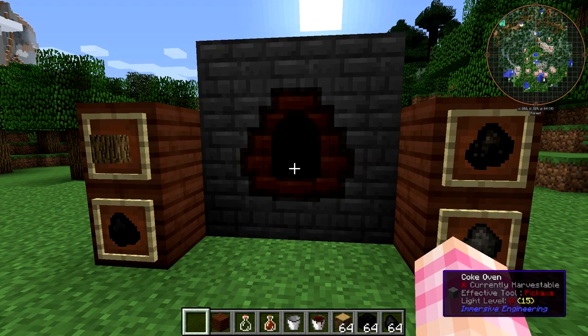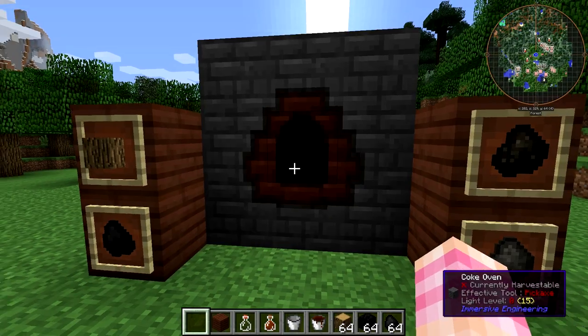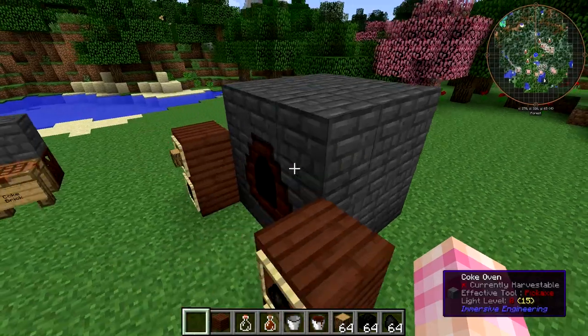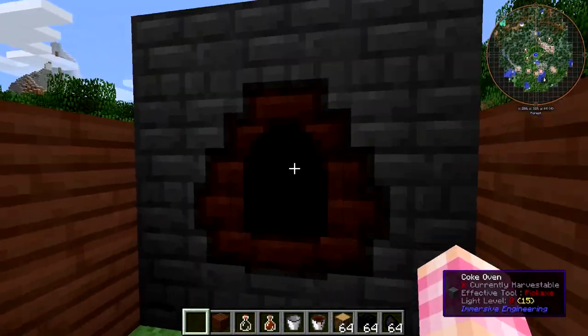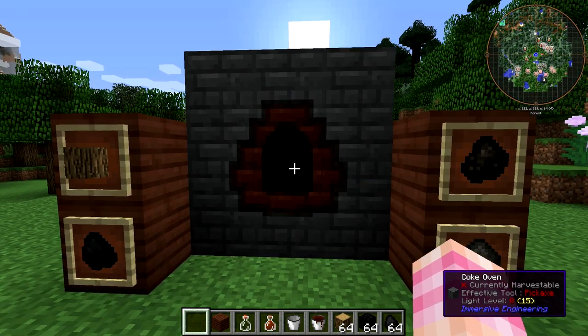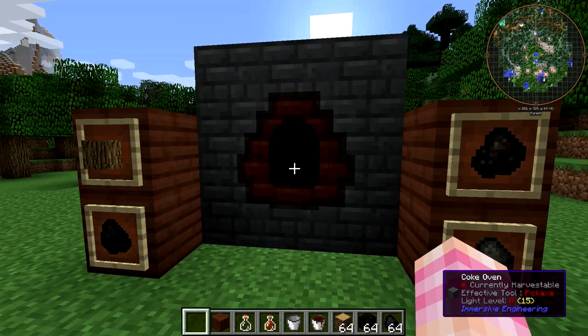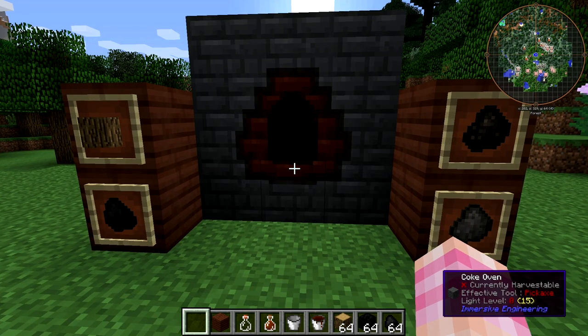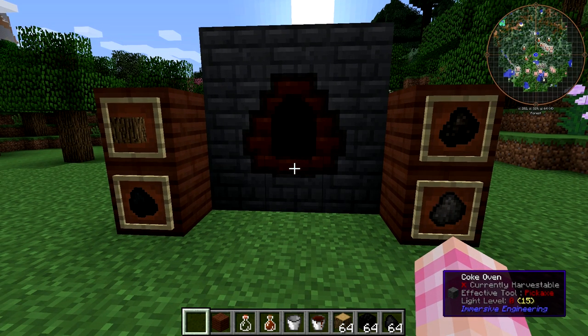So here's our Coke Oven. As you can see, it now has on one side — the side that you hit it with — this sort of opening, this sort of image. Otherwise it's a fairly standard looking thing. On the left and the right, I've got essentially the two main recipes that you're going to be using in this Coke Oven.